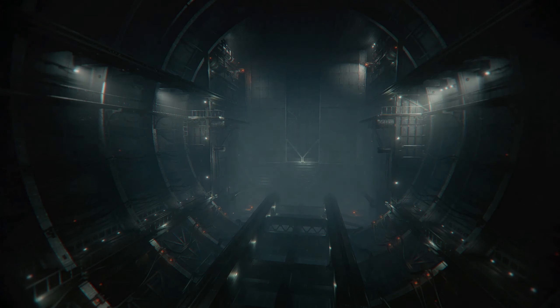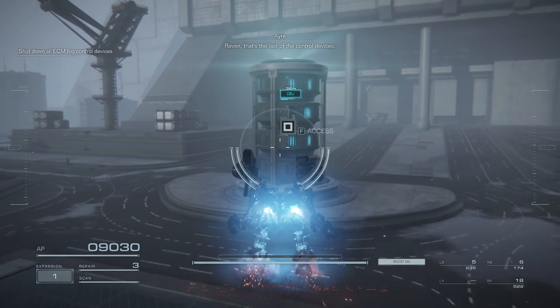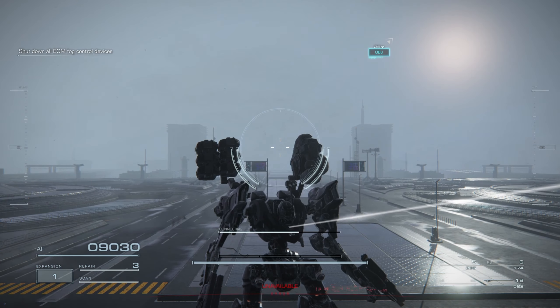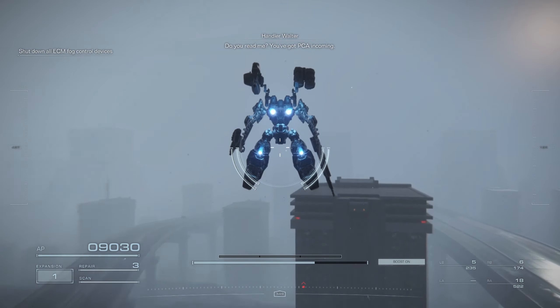Alrighty, ladies and gentlemen, welcome back to another tutorial here for Armored Core 6. We are doing the AC-12 helicopter in the fog. You gotta get through a whole little fog mission — it's pretty easy. And then you just wait for the helicopter to arrive.